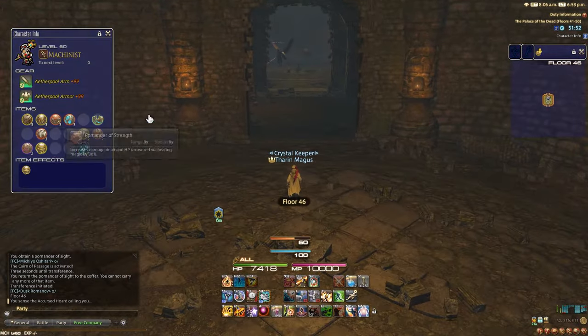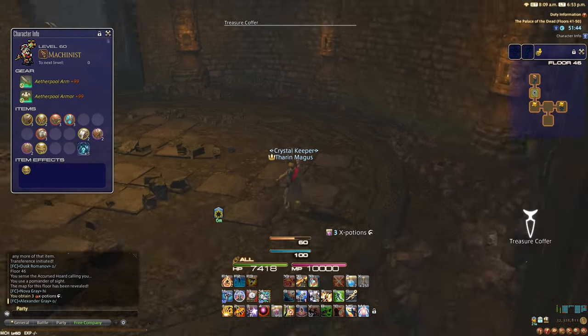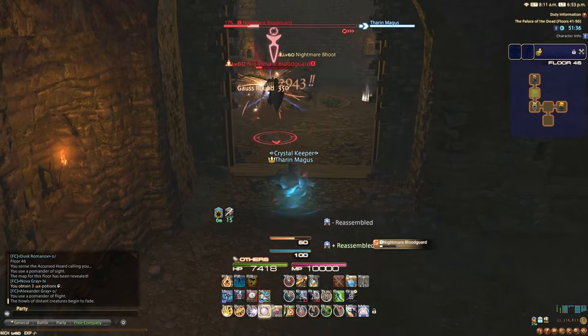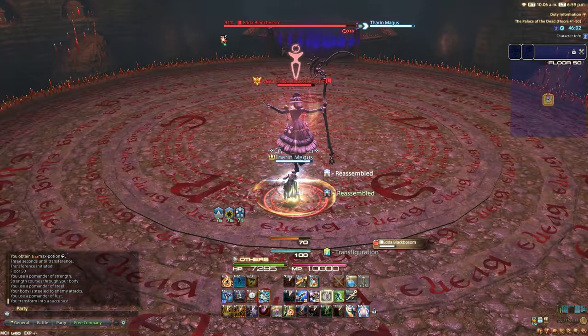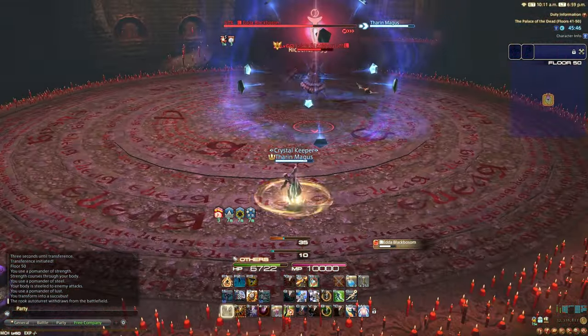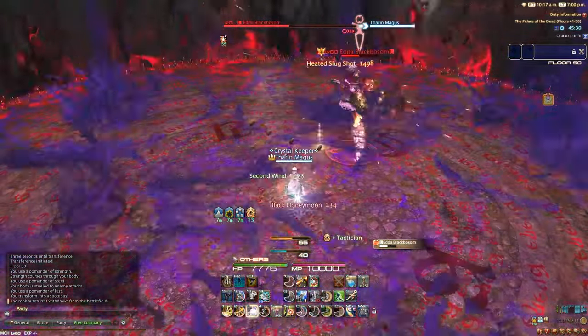The last 10 floors are a victory lap. You should be level 60 at this point, and you can speed through the floors as fast as you want. And if you're wanting to stop at 50, you can also just start burning your pomanders. The boss of floor 50 is Ilda, a character you might remember, and is relatively simple. Make sure to use Strength, Steel, and Lust if available, then kite the boss around the arena and be prepared to dodge in or out for its attacks.